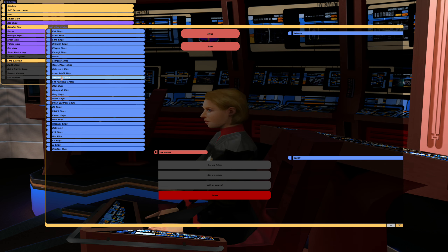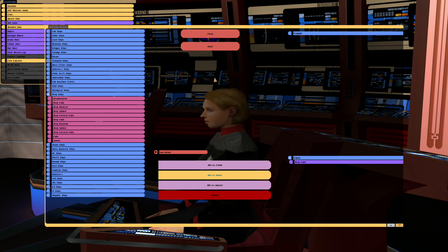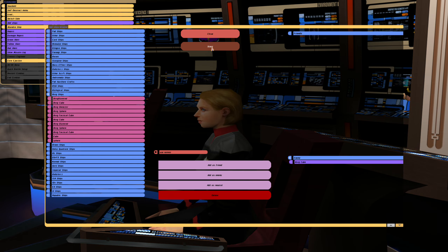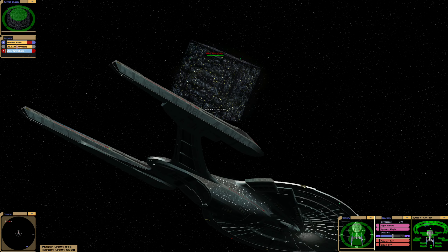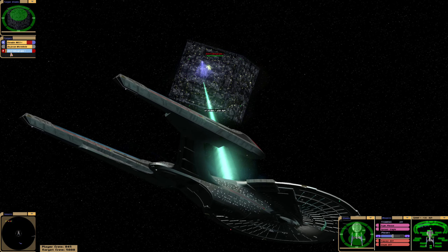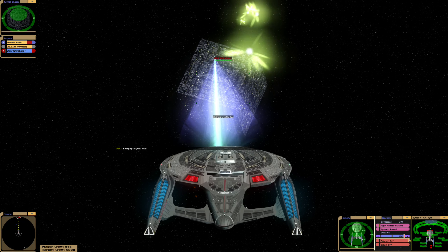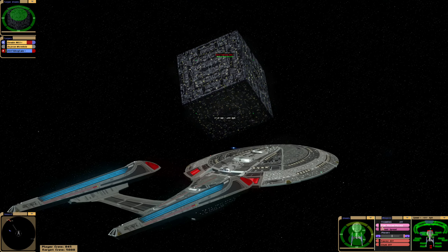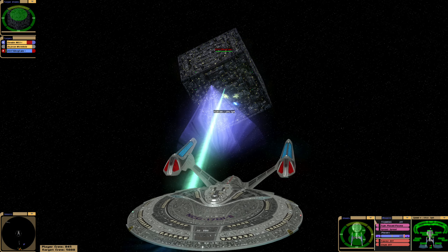From the add ships menu we will find a Borg cube. We will face them one at a time, because I think if we face more than one at one time then it will be a bit too much. So let's do them one at a time — first one is coming up. We have a runabout here for some reason helping us; I guess he is feeling a bit brave. Let's switch to phase plasmas and take care of this Borg cube, sending some quantum torpedoes front and rear on this ship.